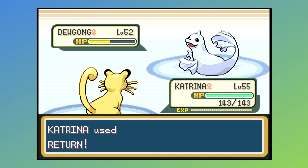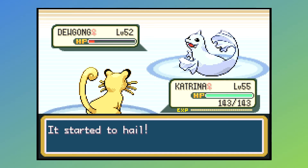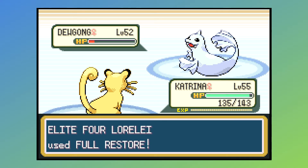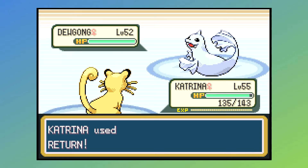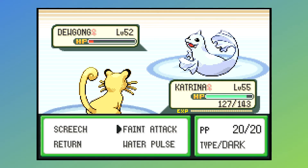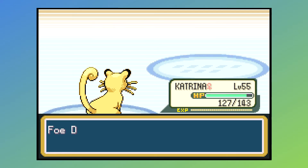Anyway, Lorelei leads off with a Dewgong, and Dewgong is introducing us to Hail, which is a common ailment here in the Lorelei fight. It is kind of Ice-type weather — it hurts any non-Ice-type Pokémon every turn for just a little bit of damage. It's mildly annoying. This Dewgong in Gen 3 has a pair of quite good STAB moves: both Surf and Ice Beam to make use of its Water and Ice types. It also has Thick Fat, in case you want to use Fire against it, although it is part Water, so that's not the greatest idea.